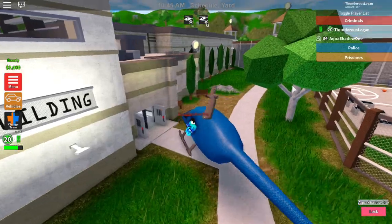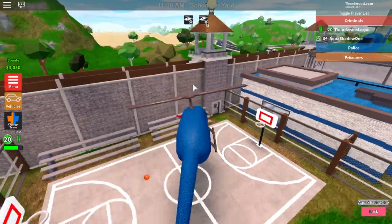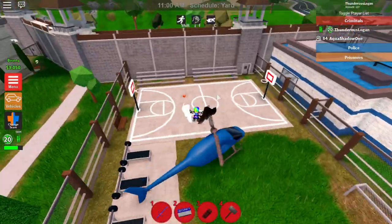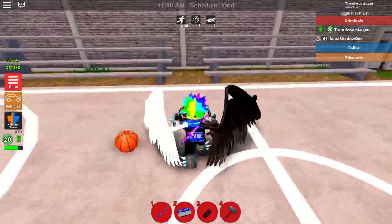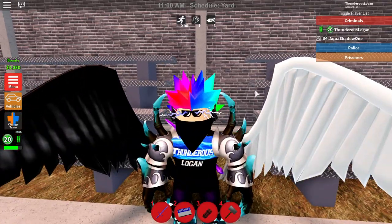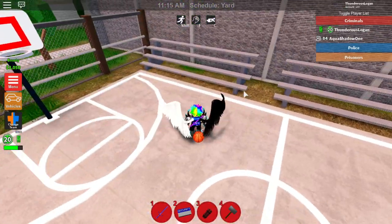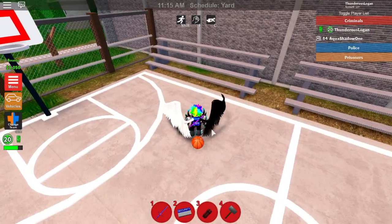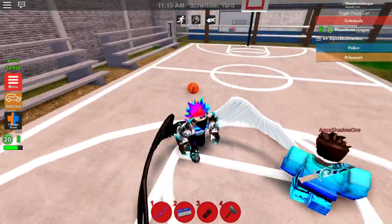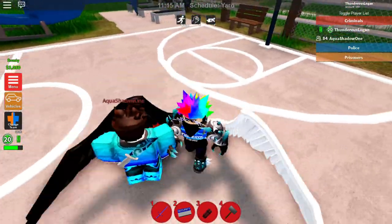So moving on to the rest of the prison, we got prison walls, a basketball court, and some bleachers. If you guys are playing Simon Says, probably right here by the court is the best place for everyone to line up, just in case you're interested. Can we actually pick up this basketball and shoot a hoop? We can't even pick up the basketball and shoot a hoop — what kind of game is this?